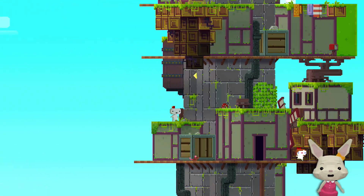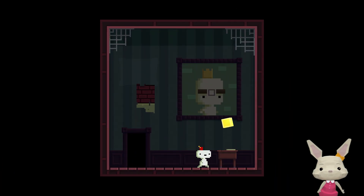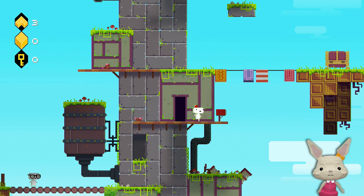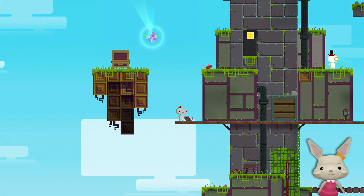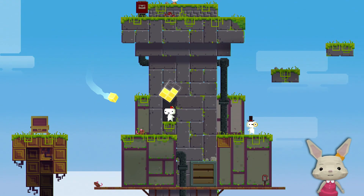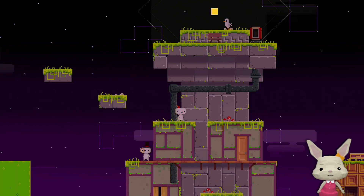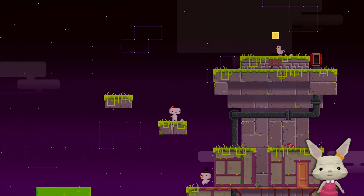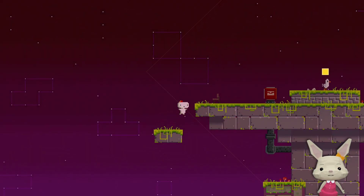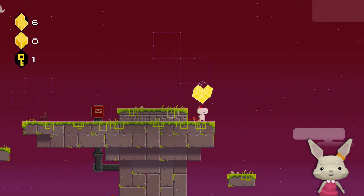I want that. Two out of four. Three out of four. And there's another one — four. The little girl has another cube. Now I need to change perspective to get up here. Six out of eight.